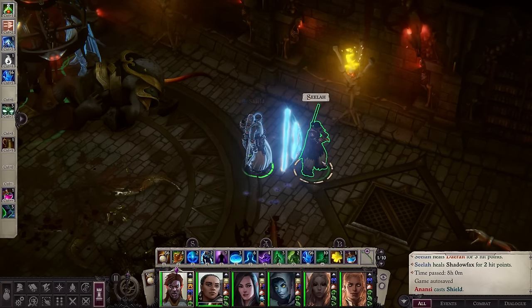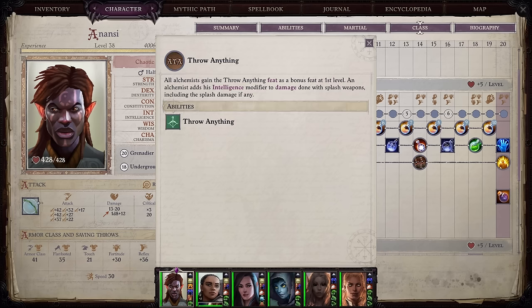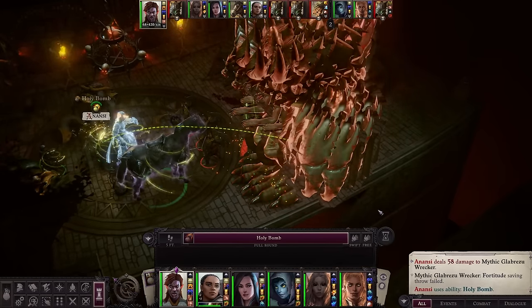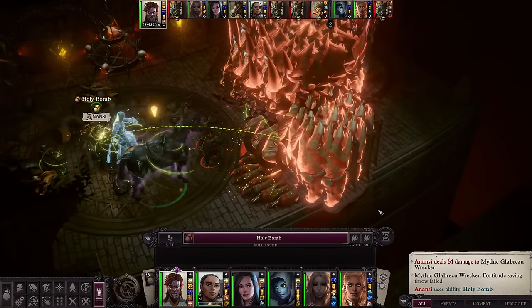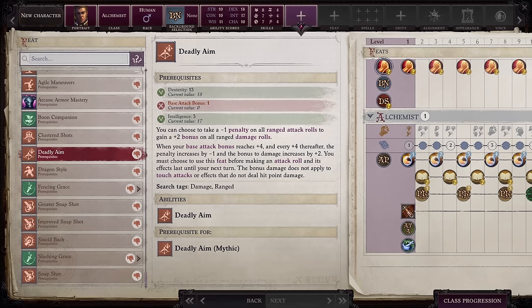Alchemists also automatically gain the Brew Potions feat, which allows you to create potions up to level 3 at camp, and they get the Throw Anything feat, which allows them to add their Intelligence modifier to damage done with splash weapons, including any splash damage. It's important to note when playing as an alchemist — make sure you carefully read the feat you select. There are some feats that apply to archers or ranged weapons that do not apply to bombs. For example, you might see a green thumbs up telling you to take Deadly Aim, but that feat requires precise damage and bombs do elemental damage. Consequently, enabling this will cause you to take an attack penalty with no buff to your damage.